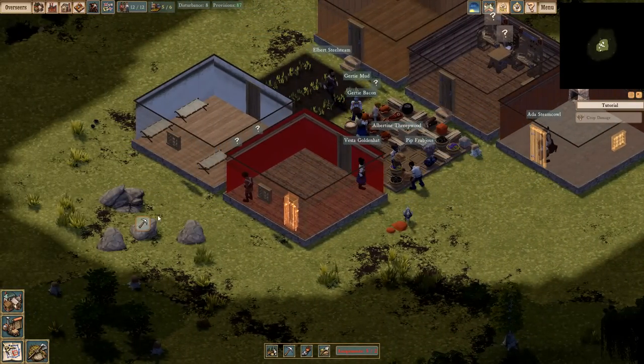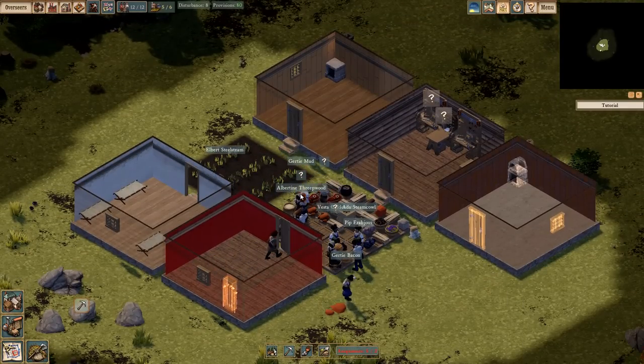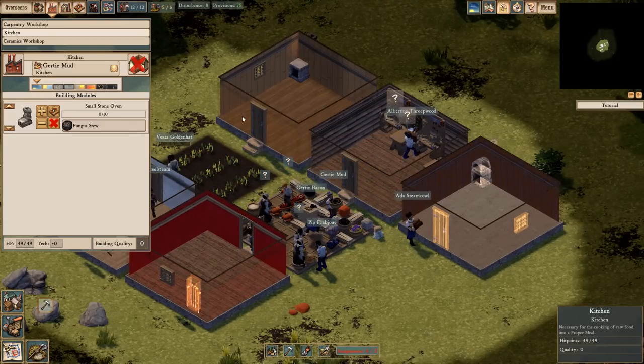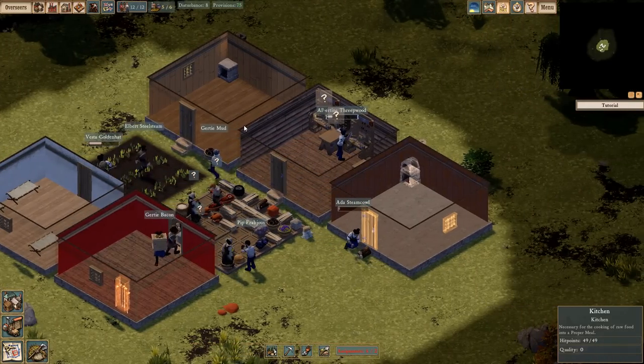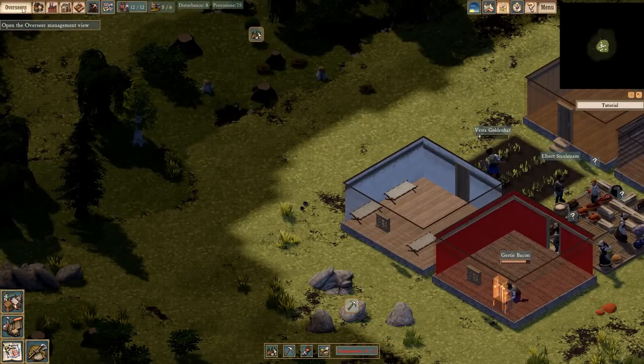The thing is, we've had immigrants potentially come already, but I don't have room for them. And I'm still building stuff because things are not going very well. I need more overseers — I need to make an overseer house first. There are so many things you have to do in this game.